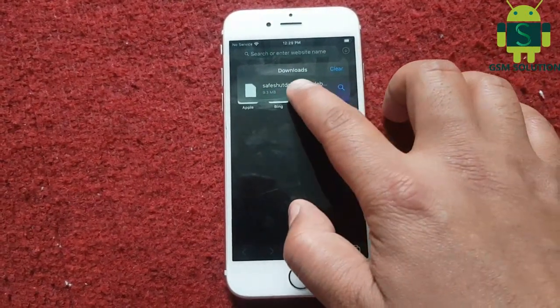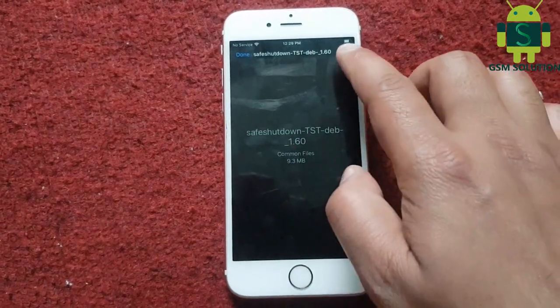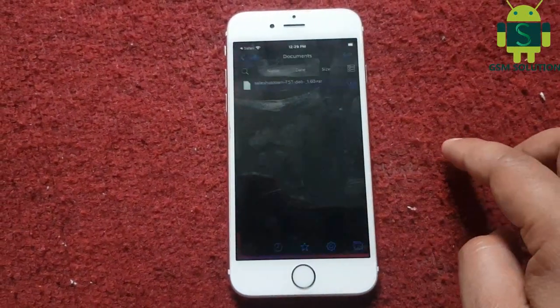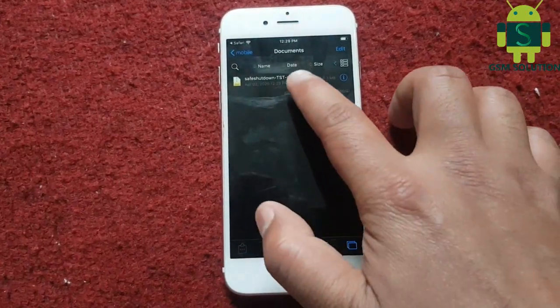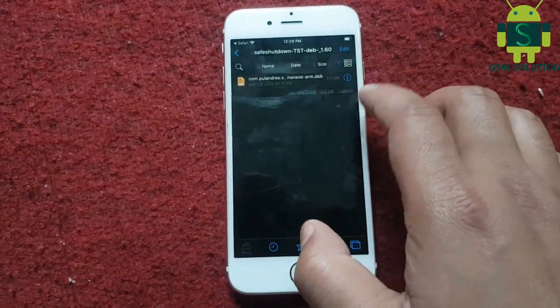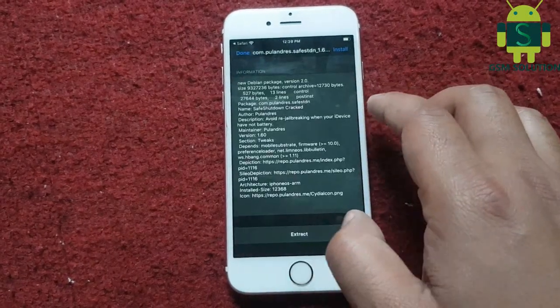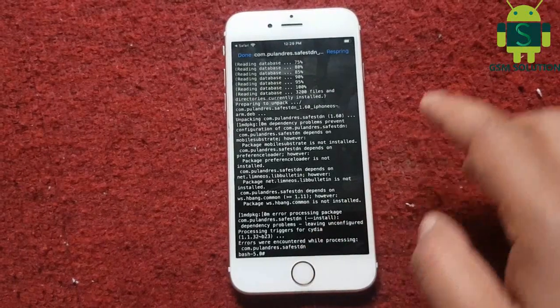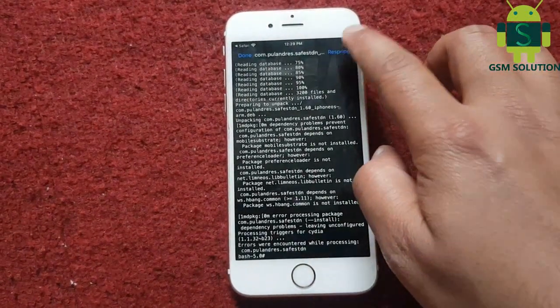After download complete, open the Filza zip file, then install it. Then click respring.